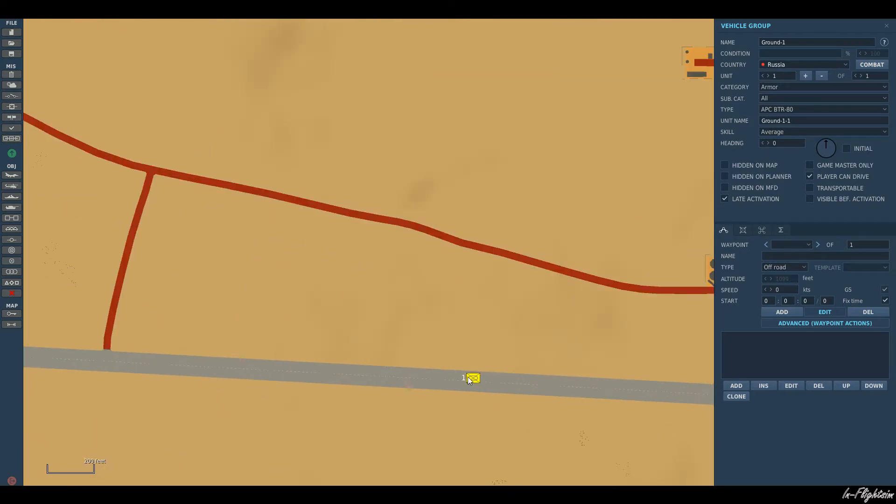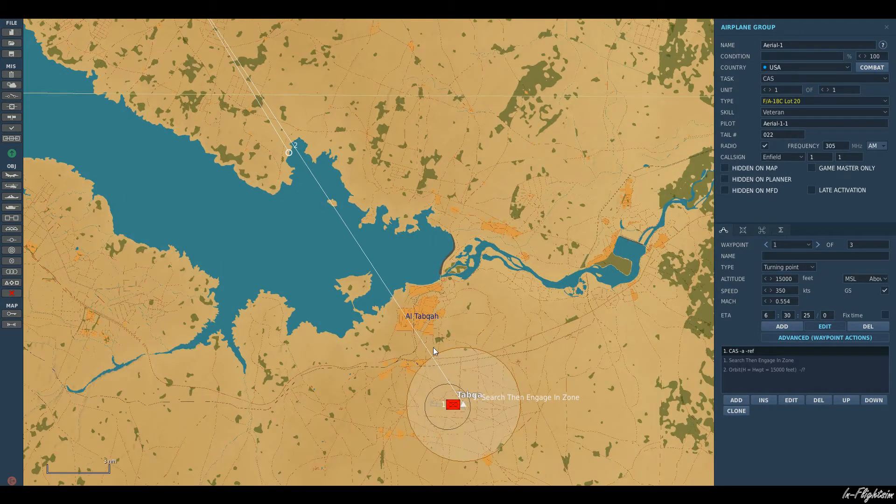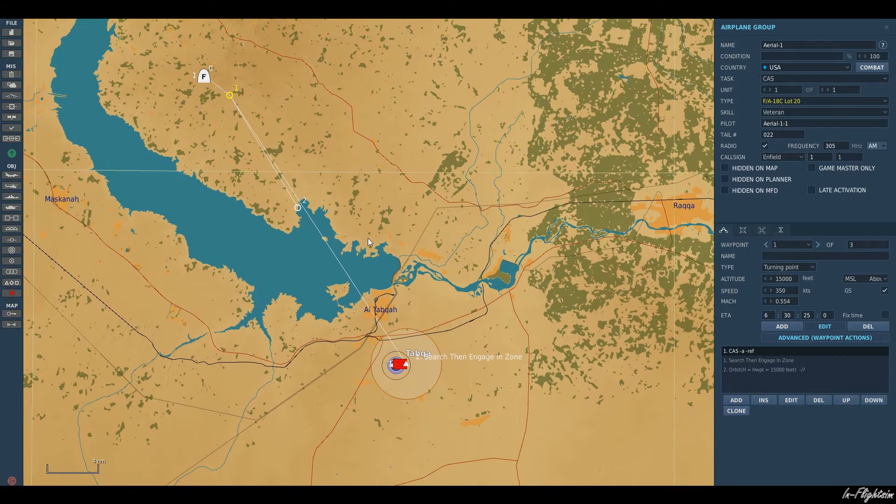Once a target spawns in this zone, he'll go in and engage it. Let me move the target out of the way a little bit so you can see the zone clearly. This is the zone that I want my F-18 to search — I can make it as big or as small as I like. However, you've got to think about what this aircraft's radar can do. If the searching zone is directly underneath the aircraft, he's not really using his radar at that point.